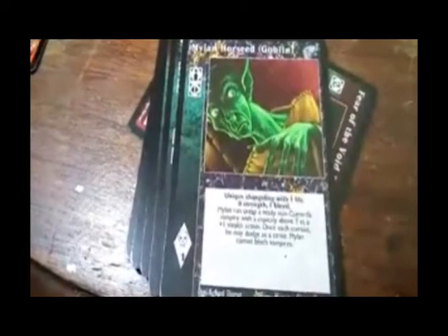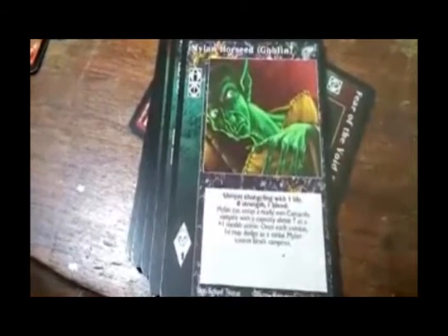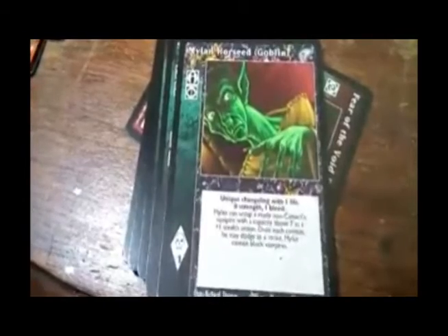Horse Goblin — unique, changeling, one life, zero strength, one bleed. Myelin can untap a ready non-Camarilla vampire with capacity above seven as a plus-one stealth direct action. Once each combat, he may dodge as a strike. Myelin cannot block vampires.